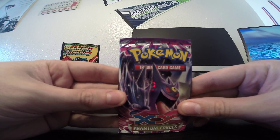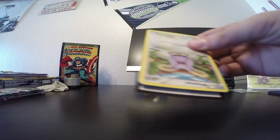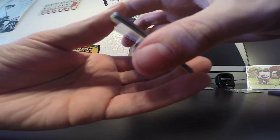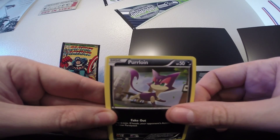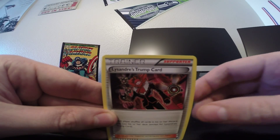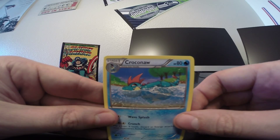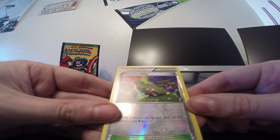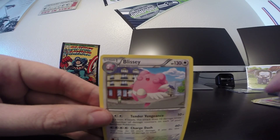On to our fifth pack, with a Mega Gengar on the front. So we're halfway through. We have Whismur, Swadloon, Purrloin, Bronzor, Munna. Another Lysander's Trump Card - man, we're getting a lot of those. That's our fifth one. A Croconaw, a Tyranitar. Our reverse holo is a Dimension Valley, which is just an uncommon trainer card. And our rare is a Blissey, a non-holo rare.